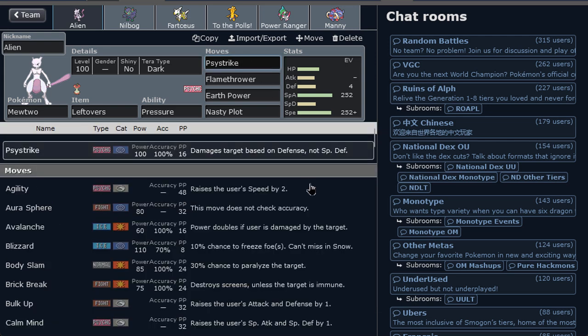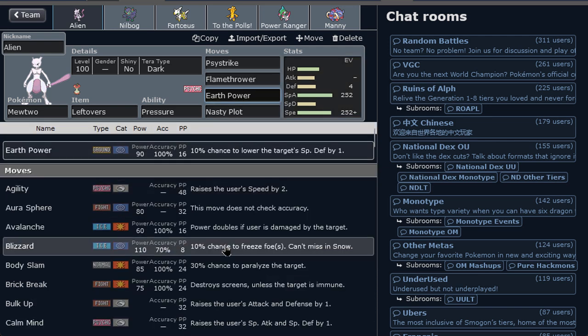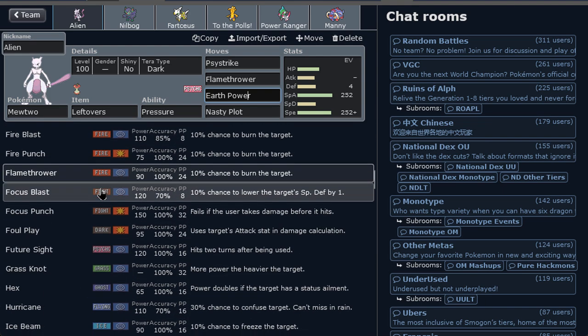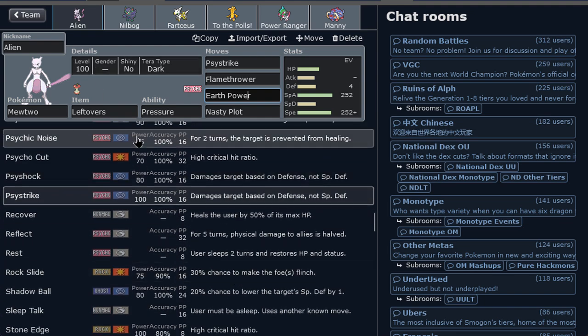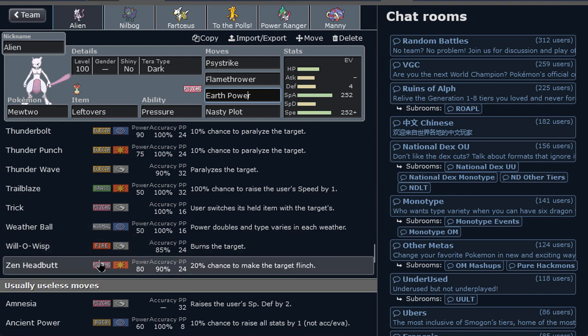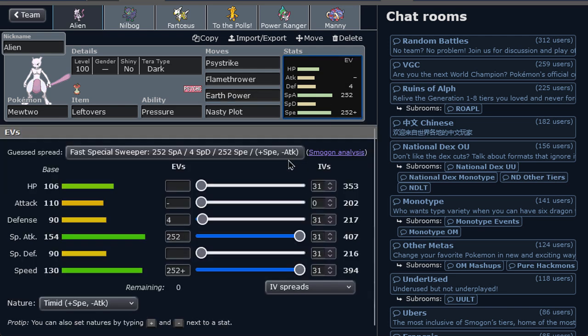I decided to go with nice coverage on Mewtwo - Psystrike, which is basically his personal signature attack. We have Flamethrower and Earth Power for coverage. You can have so much coverage with this mon, even physical ones. You got Future Sight for some strats, screens, Power Gem for rock coverage, physical and special options, Shadow Ball, Electric, even Will-O-Wisp. Trick sets - this thing can do so much stuff. It's incredible.